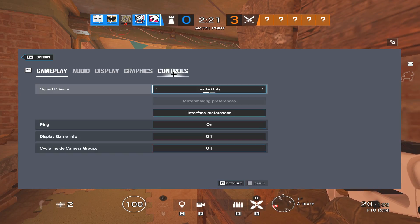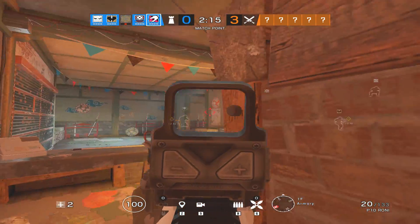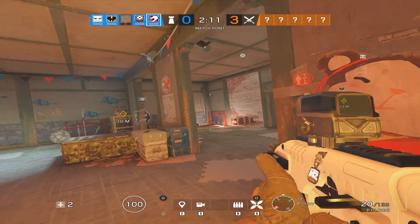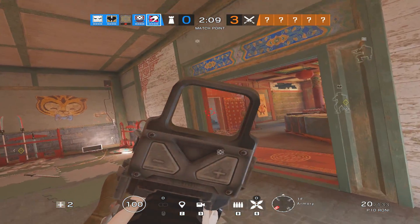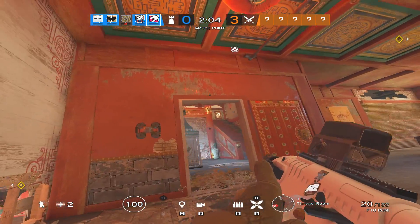Number twenty-one: being able to join a match in progress, but for casual only. If you see that your friend is in a casual match and there is space, you can just join — even if it means you end up on the enemy team. That just makes casual a little bit more fun.